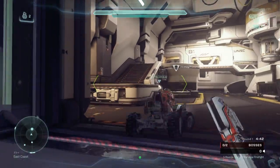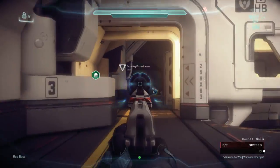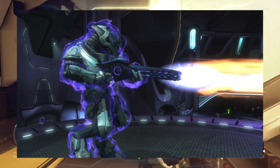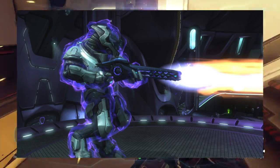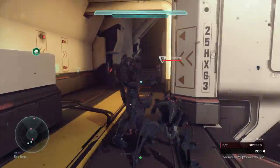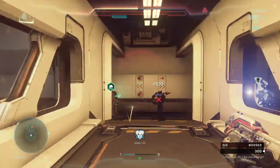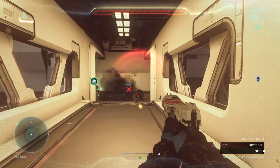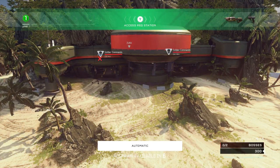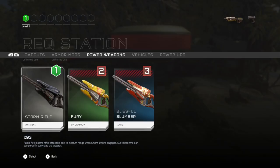Another weapon that would be cool to have return is the focus rifle — it uses a beam of energy instead of a bullet, a lot like the binary rifle from Halo 5. Really the only difference is the appearance. Which binary rifle do you like better, the one from Halo 4 or Halo 5? If it was the Halo 4 variant, it would make a lot more sense to bring back the focus rifle, otherwise it's basically the same thing.